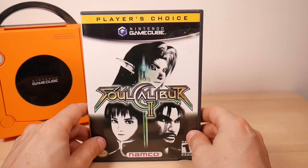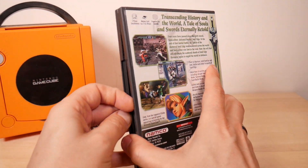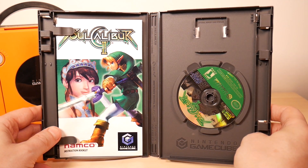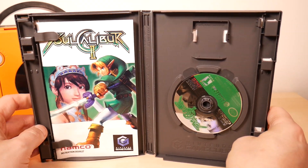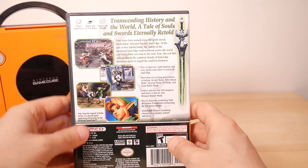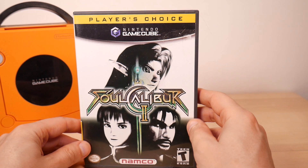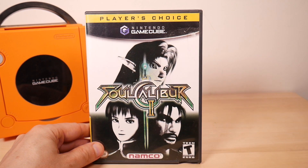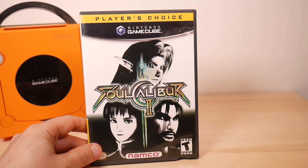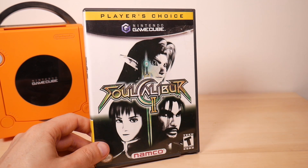Why would you get Soul Calibur for the GameCube? Looking at the cover you can guess why — I'm a big fan of Link, so anything with Link in it I tend to buy. He's kind of bland as far as characters go, but I like the games, the look of the character, and the way they've evolved him over time. I absolutely love Soul Calibur, so put the two together and you've got a win. Hey, is there a decent fighting stick for the GameCube? Let me know in the comments.